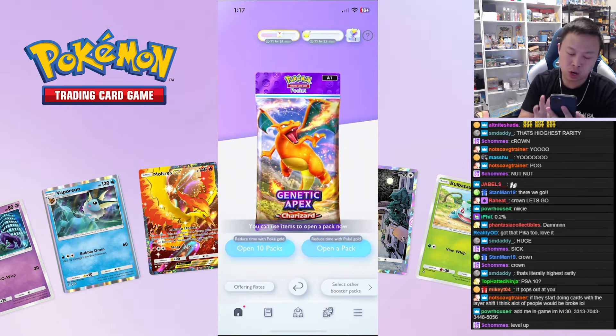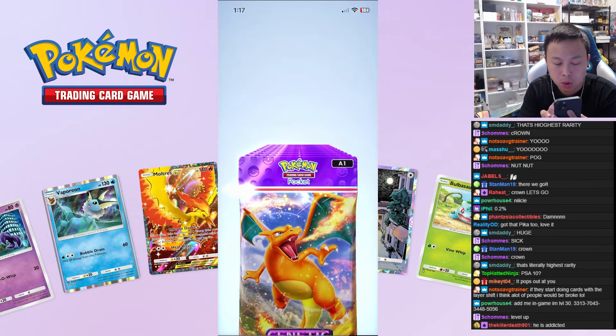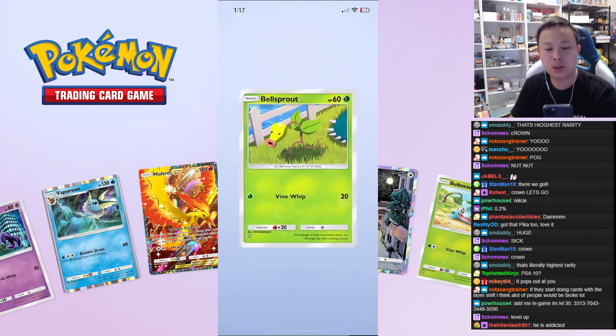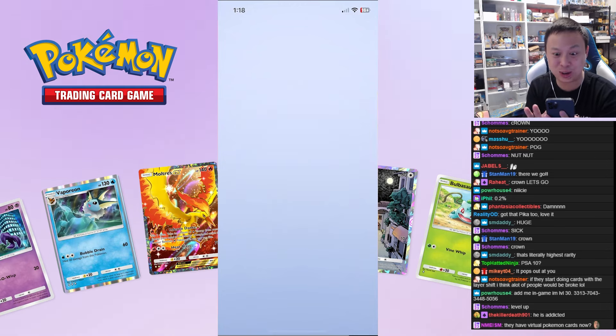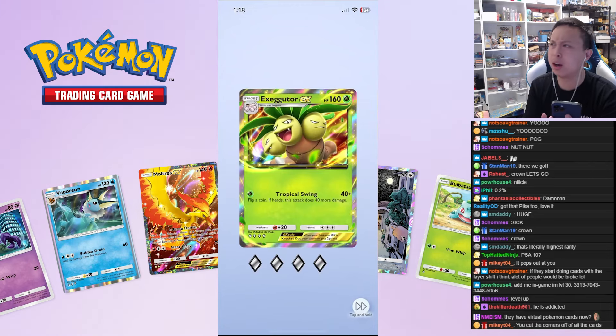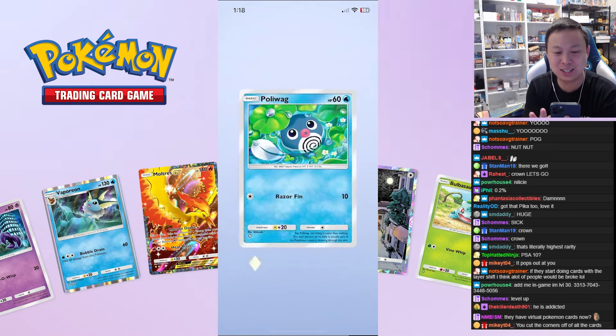Pikachu packs are the way to go — 440 cards baby! I did say we're gonna do Charizard so let's do it. Maybe the secret is to go slow — oh, it doesn't let you go slow. Trophy Kang again! Let me get another crown, let me get a Charizard crown. I didn't know you could get an EX on the first card.